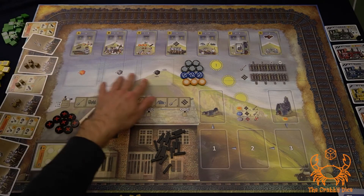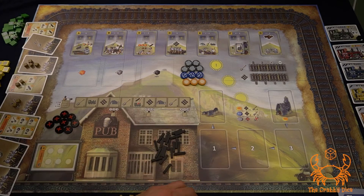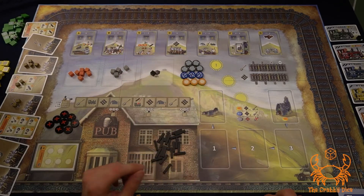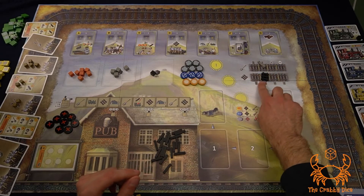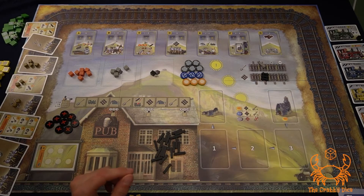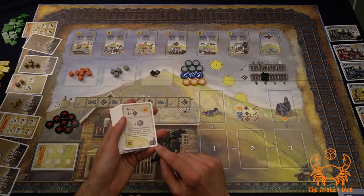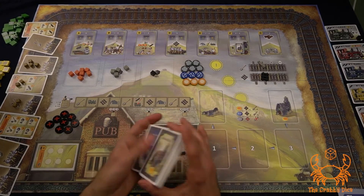Next, look at the default resources available at the start of the game — they're printed on the board, so just put in that much ore, stone, and coal. Then set up the default excavation and lane track rate. Next, set up the site office by grabbing the contract deck — again, all the ones with 'SD' on the bottom right — and give it a shuffle.